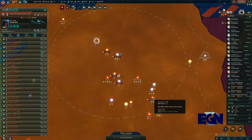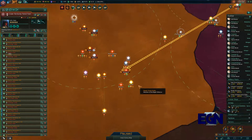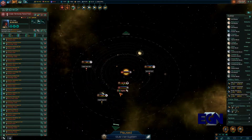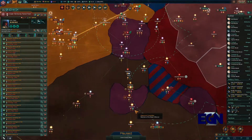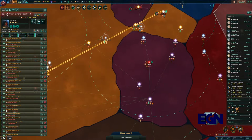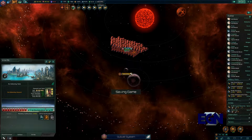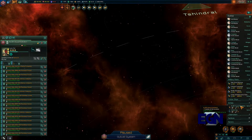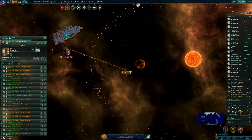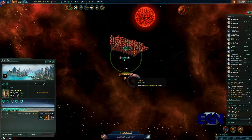We're going to jump some forces down to this planet here and take it down, which I think would be a good idea. Sullust is not something we're targeting just yet, but we are considering targeting it in the future. We're about to take down another planet and we're already at 60% war score, so we're in a really strong position and it'll only go further up.